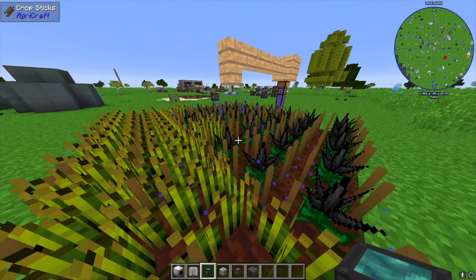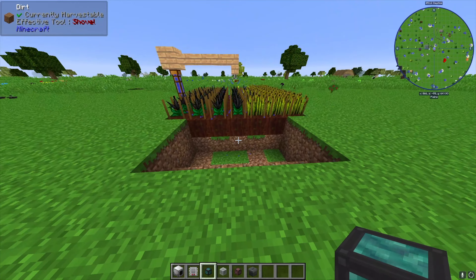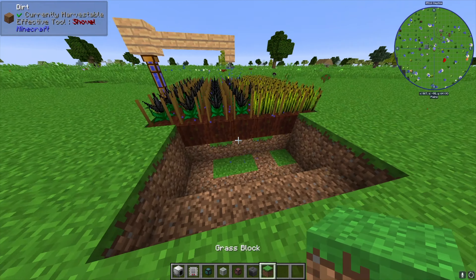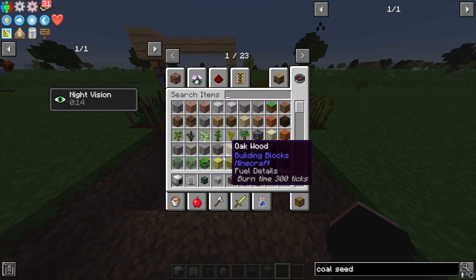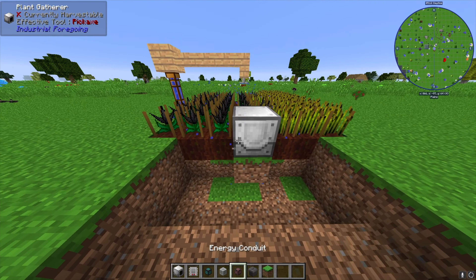Our crops have fully grown and they are ready to be harvested. We need someone or something to do that harvesting — and this is where the automation comes into play. We're going to take a plant gatherer from Industrial Foregoing and pop it right here.